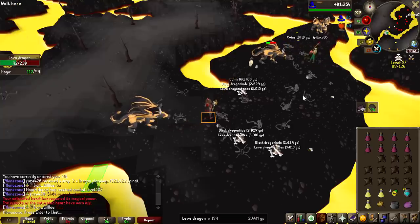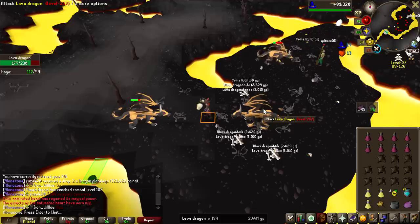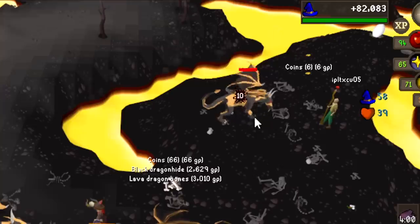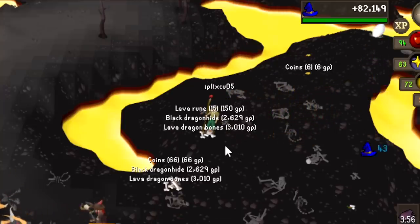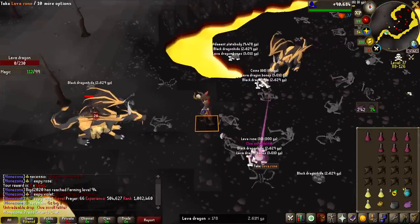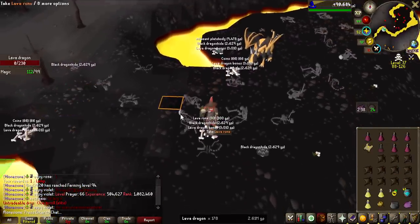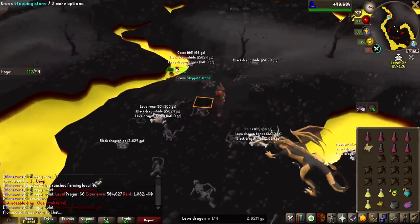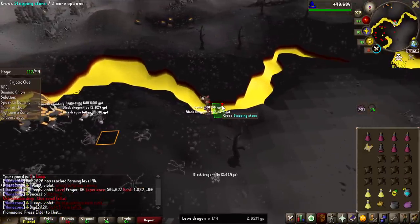I'm getting the lava dragons below 50% with my own damage, then letting another player finish it off, and it's going to be my loot. Thank you so much for your service! Second elite clue scroll so early already — at 178 KC we shouldn't even have one of them. That will be the last one I show fully in the video, though I can show some milestones.